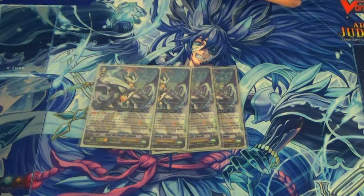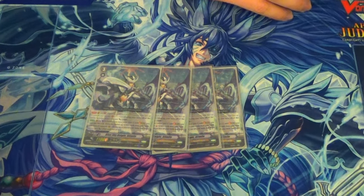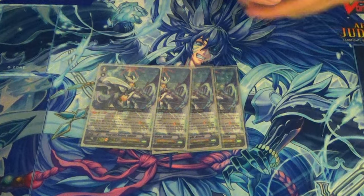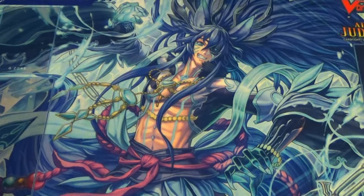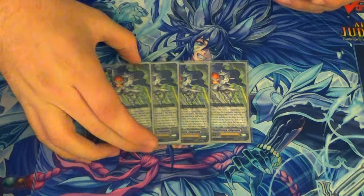Four copies of Knight Salt Mile. Stride skill: call up to two things, counter blast, you have two things plus 5k. Pretty good. There's not much to say — if you've watched the other videos you know how it is. GB2 for August plus 5k — he's good. Four copies.